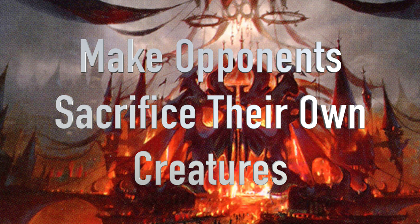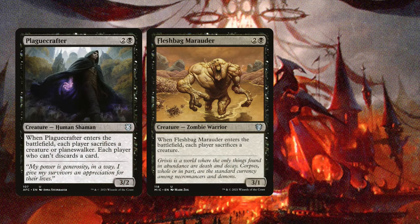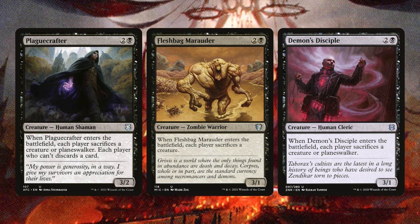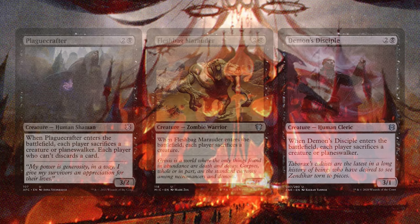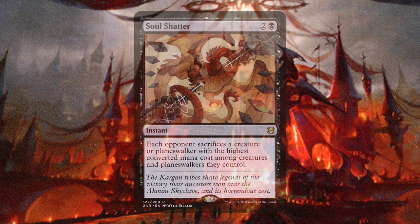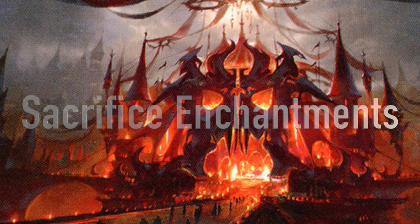One of the ways you can put your opponents behind is by making them sack their own creatures. Plaguecrafter, Fleshbag Marauder, and Demon's Disciple are all cards that have you and your opponents sack creatures when they enter the battlefield. Plaguecrafter goes a step above — if you can't sack a creature, then you have to discard a card from your hand. Soul Shatter is another cool card that has your opponents sack their own creature with the highest converted mana cost.